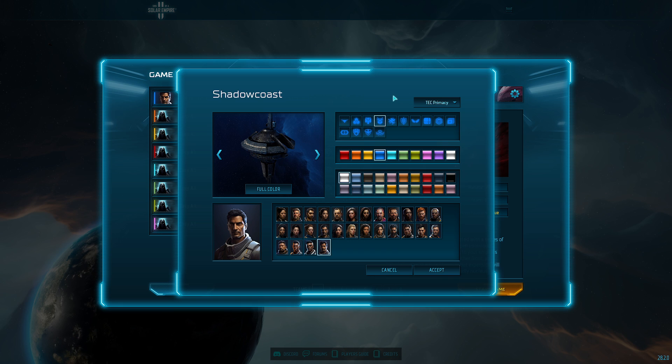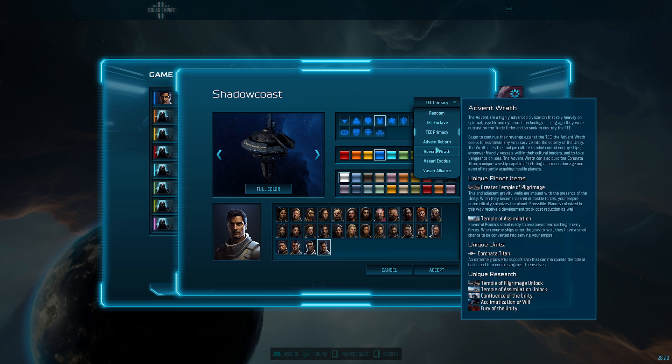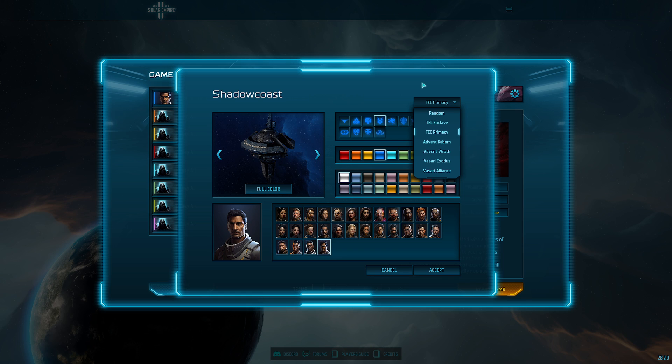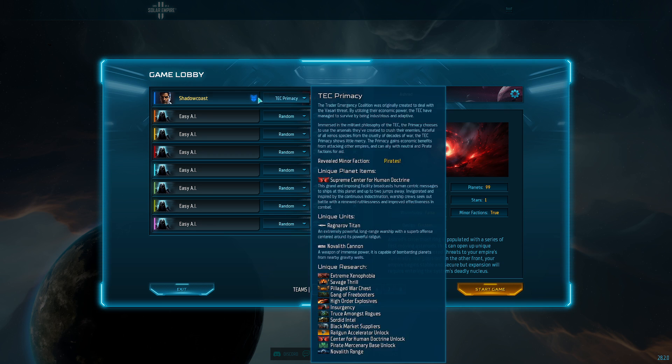The TEC factions have kind of the normal economic and military balance. Advent and Vasari have some more nuances to manage through, which I recommend taking on once you're familiar with the game. If you did purchase the extra DLC or extra content, you might be able to play as another faction. Your primary color is going to determine how you show up on the map, so your units will look white or blue. Secondary colors will show up on some of your ships when you zoom in, but won't have a major impact. You can also pick your unit card.